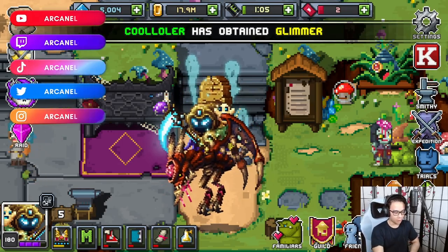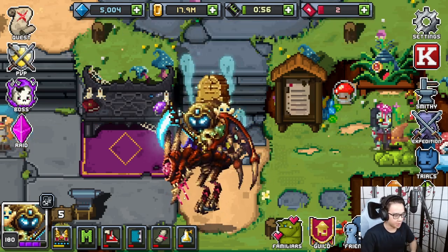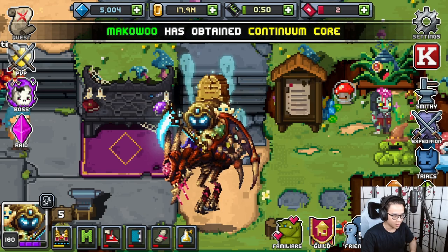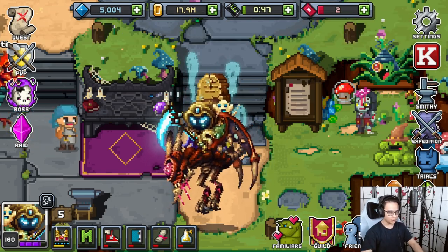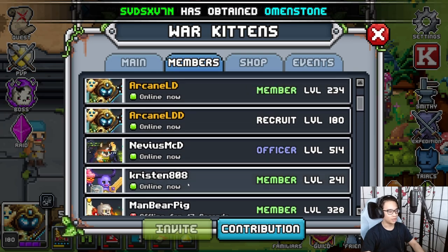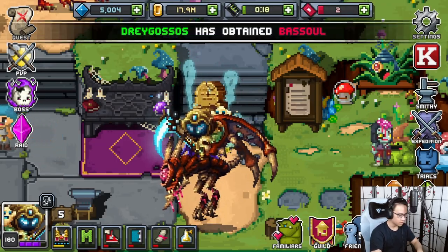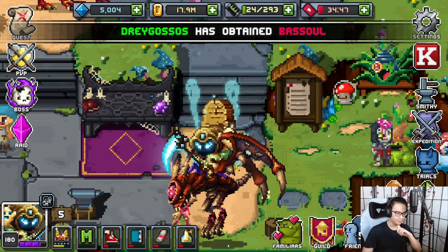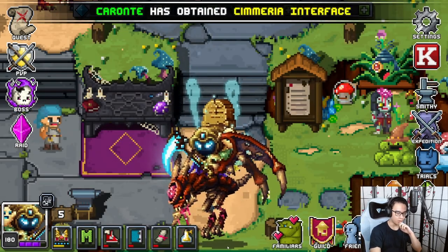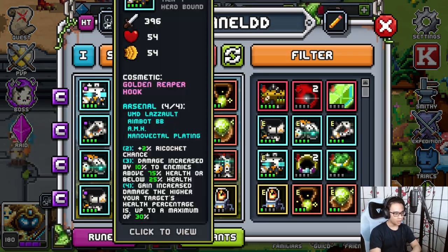Yo, fluffy mammals, what's good — RKlD here, back with a brand new Bit Heroes video! I did some grinding, just a little bit. Before I get to my gear and stuff, I just want to show you guys — the Permagore cosmetic is so dripped out. It looks so nice that I bought two of them. Anyways, we are here to try and progress through Tier 10.